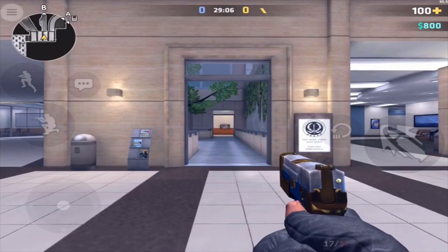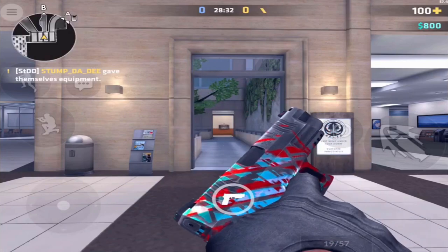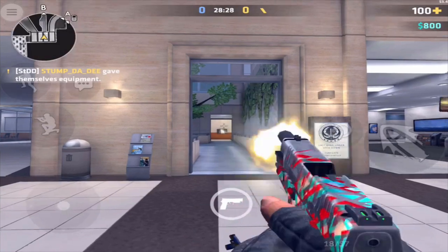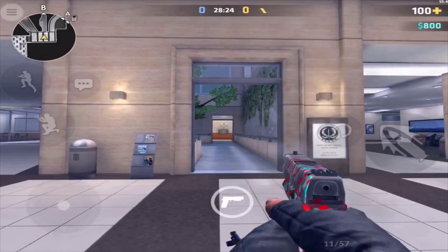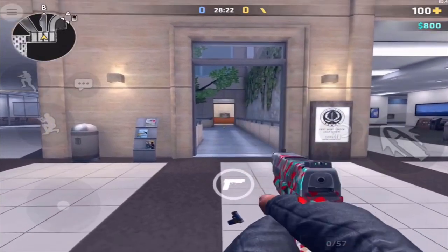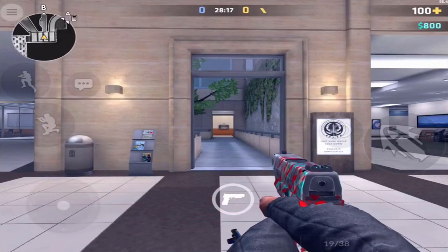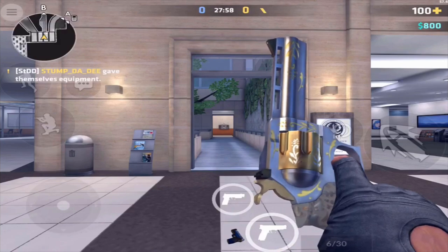Up next for the Coalition, we have the XD45. It costs $500, with 19 bullets in the clip, and has 3 clips in reserve. It can take out an enemy player with 2 hits to the head with no armor, or 1 hit without armor at close range, just like the P250. But this pistol could be used to counter the P250 due to its higher rate of fire and higher clip capacity.